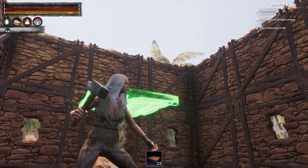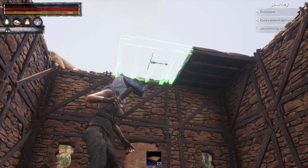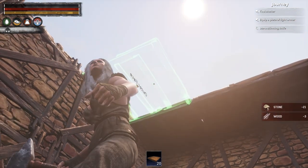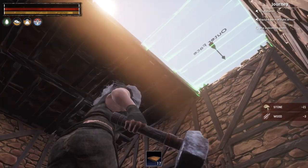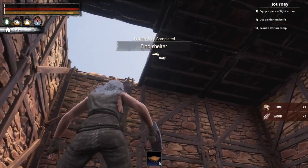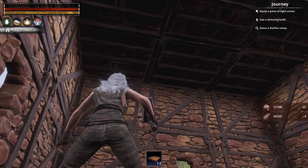Go ahead and put in your second floor walls, then add ceiling tiles. Use R2 or L2 to flip the ceiling tiles so they all face the same direction. You'll also earn the journey feat for making your first shelter once the ceiling is in place.